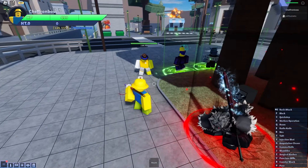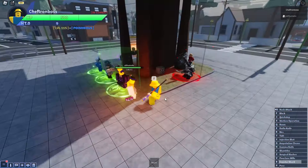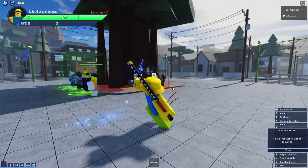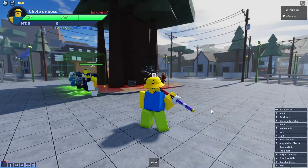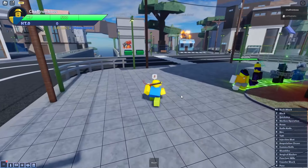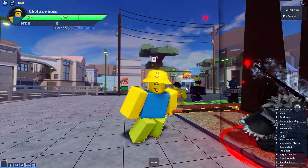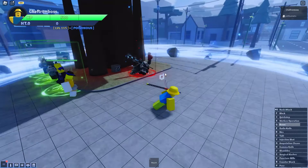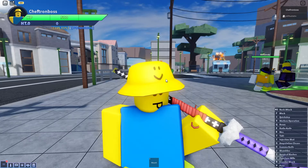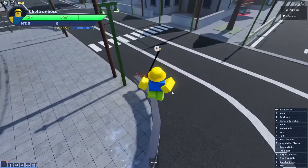Just to finish off, the counter shock outside of the room is a grab move but it does less damage than the one in the room. Other moves that only use your sword are usable outside of the room - so you can use injection shot, amputation cleave, counter shock, and the index. It's recommended to just pop your room and fight, but if the opponent keeps running out of it, upgrade your special to get a bigger room.